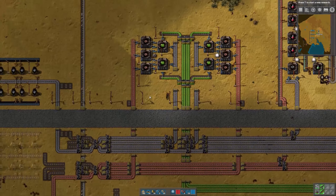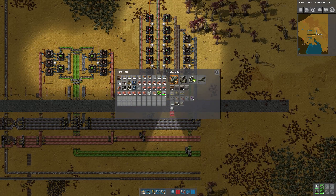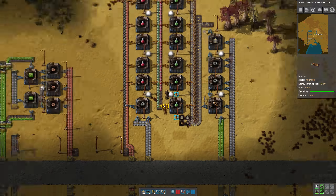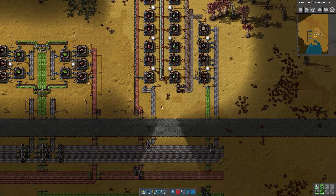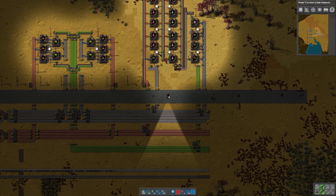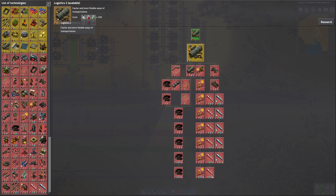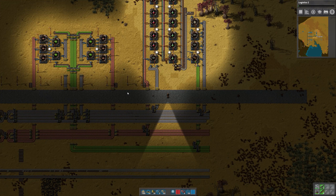I'm going to get rid of this power pole so that we're not impeded. We'll bring this down here. These two are for circuits, those two are for circuits. I think we'll put steel right there, and then we'll go ahead and extend this down. I'll just take it all the way up to the end of where our other belts are. And then I'm going to bring stone brick down as well.